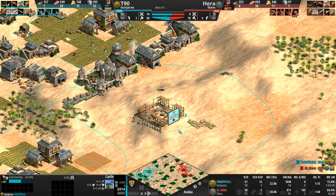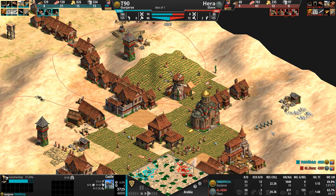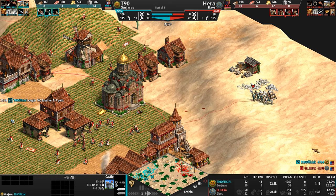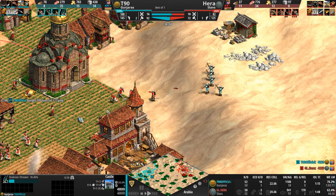A castle is going up for T90, and if Hera keeps going infantry, we're going to see some chakram throwers out of our Gurjara, who now has to retreat from a single monk — the power of the monk.